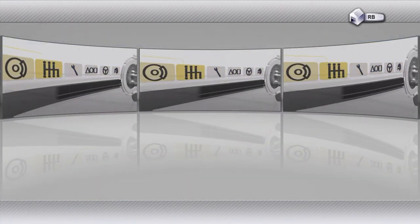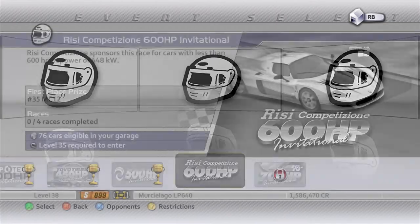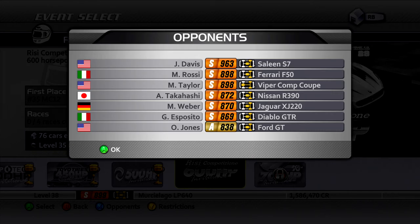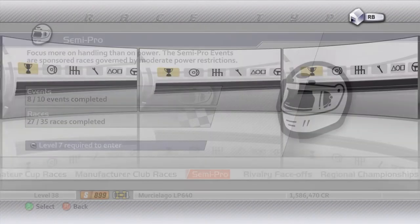We're going to be doing a semi-pro race — the Rizzi Competizione 600 Horsepower Invitational. We have our restrictions here: car type can't be race class, and power must be under 600 horsepower. The highest PI car we're racing against is the S7 at 963.